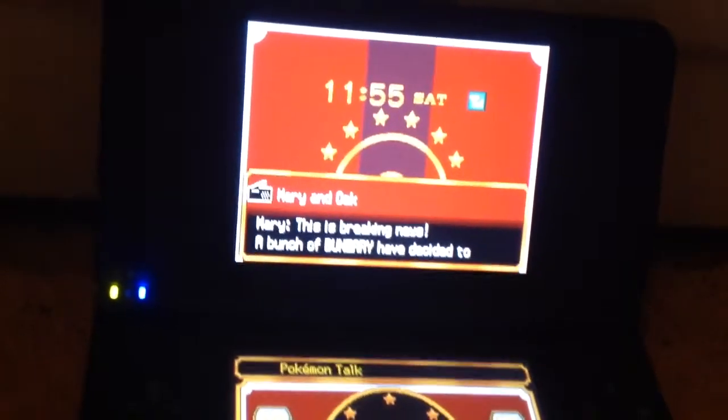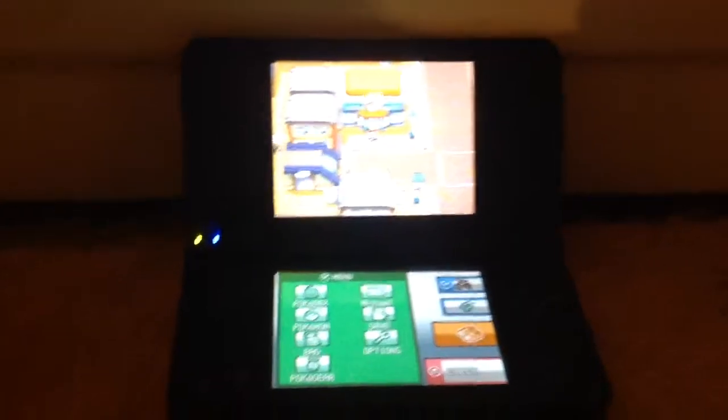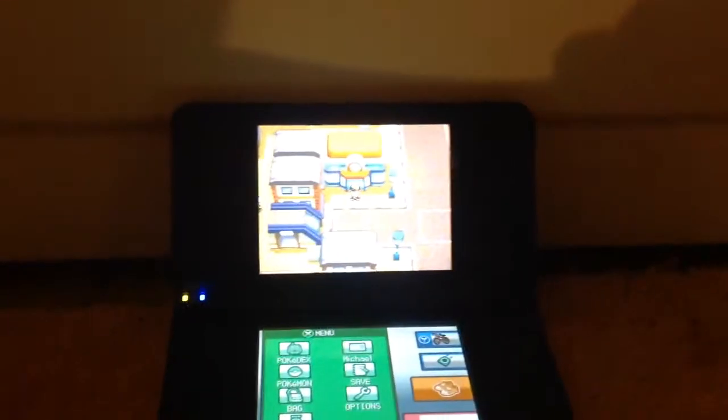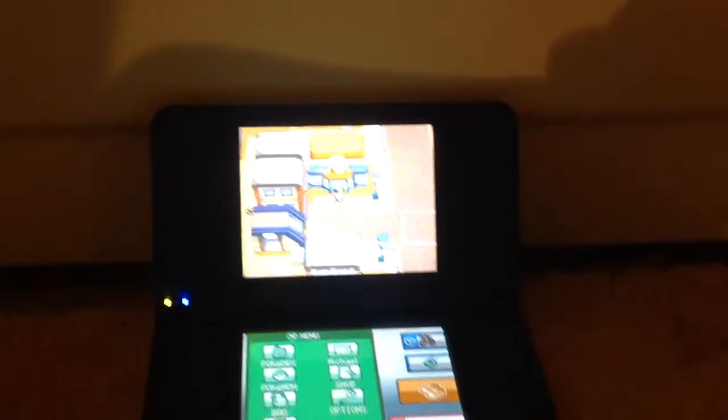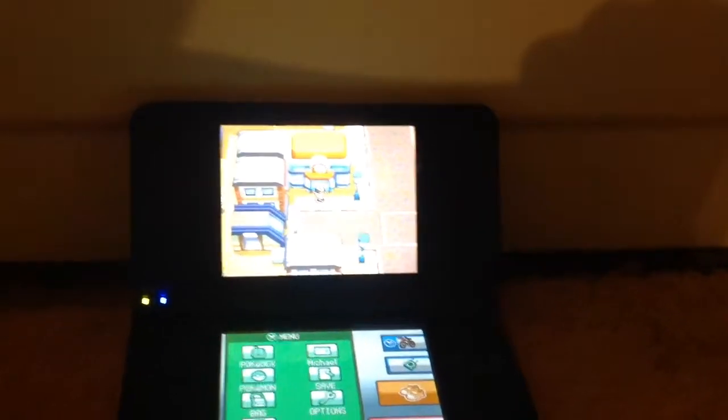This is breaking news. A bunch of Buneary have decided to make an appearance at Route 25. There's going to be one of the changes every day, and you can get Love Disc, Clampearl — a lot of rare Pokemon with that. So just make sure you check it every day. And today's is Buneary.